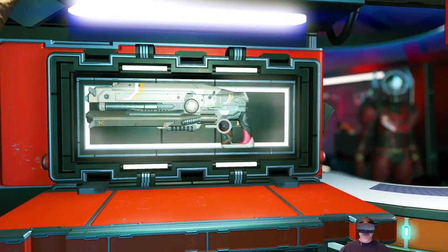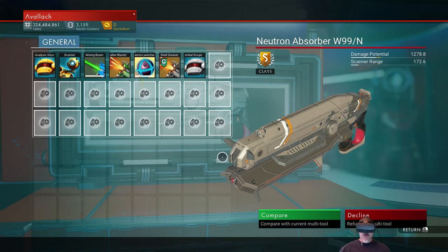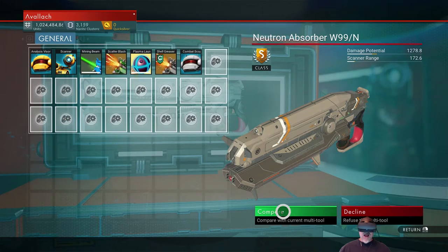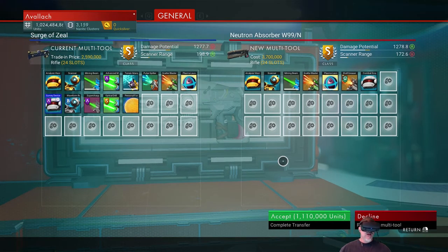We've done it — we've reached our goal of obtaining a billion units in No Man's Sky and it feels awesome. We no longer have to worry about money. What is this?! Oh, oh, oh, oh — dudes, seriously, wow. I wasn't expecting that to happen. Let's do a comparison here — this one's worth more money, it's got better damage potential as they're both currently set up, it doesn't have as good a scanner range, but I've got a scanner upgrade on mine. I kind of like the look of it better too, mine's kind of beat up and rusted looking.